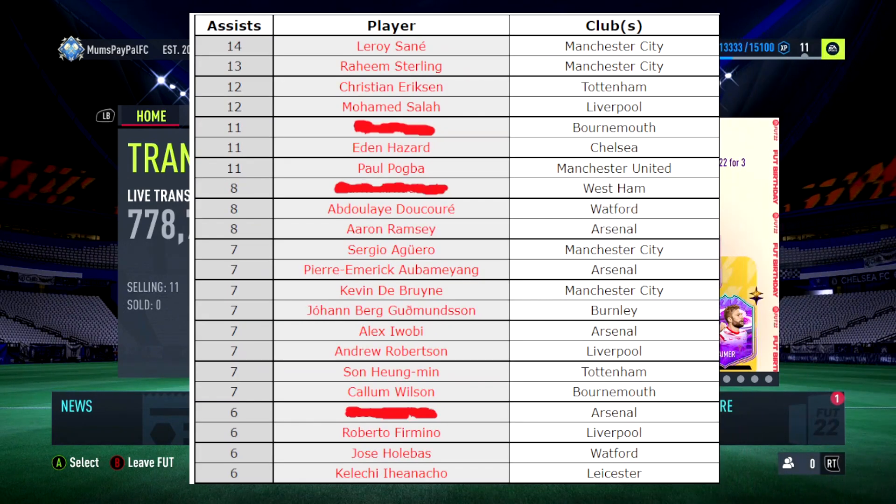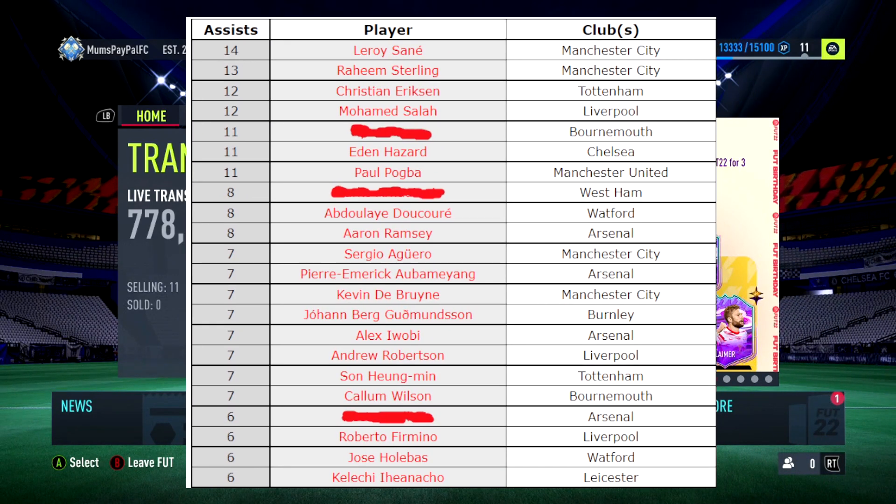Today's quiz - I got a lot of these from a site called Sparkle. I've crossed out three names in red: one played for Bournemouth, one played for West Ham, and one played for Arsenal. The question is: can you name the three players who are crossed out from the top assisters in the 2018 Premier League season?